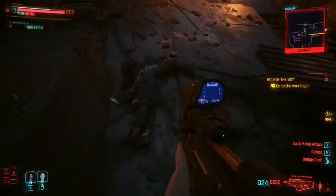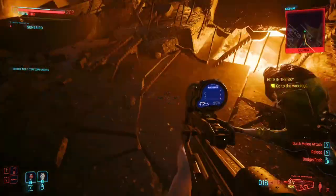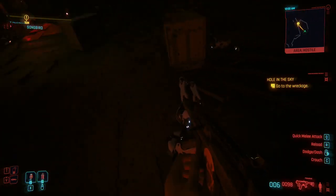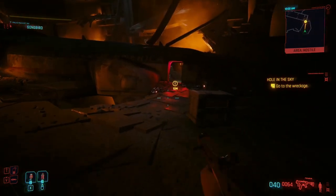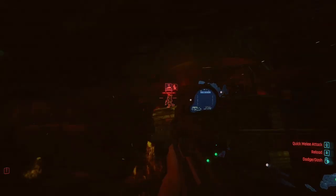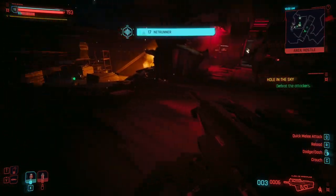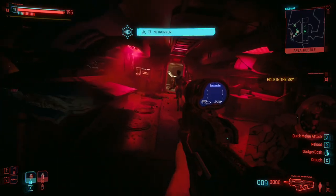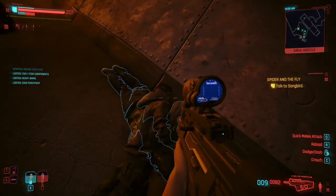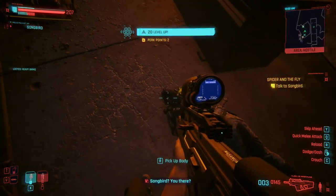Phantom Liberty is a fantastic addition to the Cyberpunk 2077 experience, offering around 20 hours of gripping gameplay — it took me about 17 hours by primarily focusing on the main story. Pair this with the free 2.0 update, which is a culmination of three years of hard work by CD Projekt Red, and it's a compelling reason to return to Night City. From its disastrous launch in 2020 to where it stands now, the game has come a very long way, and CD Projekt Red has shown their commitment to delivering on the promise of this futuristic RPG. Phantom Liberty and the 2.0 update are something I have to recommend for anyone looking for something new in 2023.